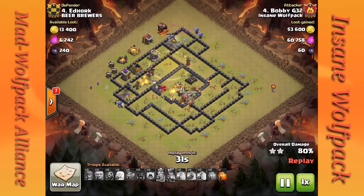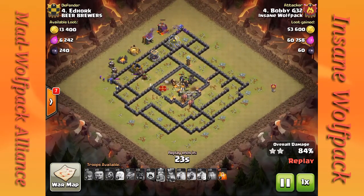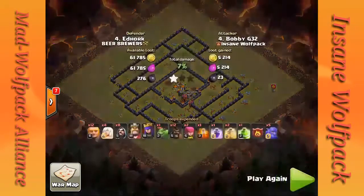He's got no trouble right now. He's still got one poison spell he didn't use — might have been better to use that beforehand, either on the archer queen or on the CC troops. But it turned out pretty good in the end anyway. Good job, Bobby. Not bad for a first attempt.